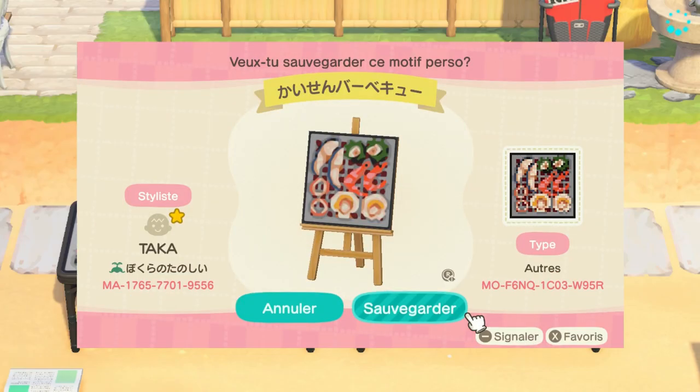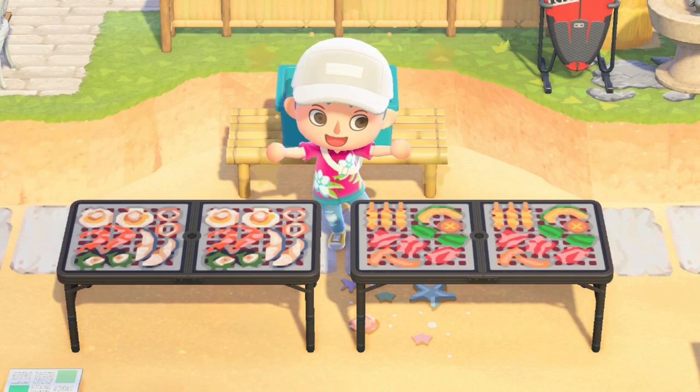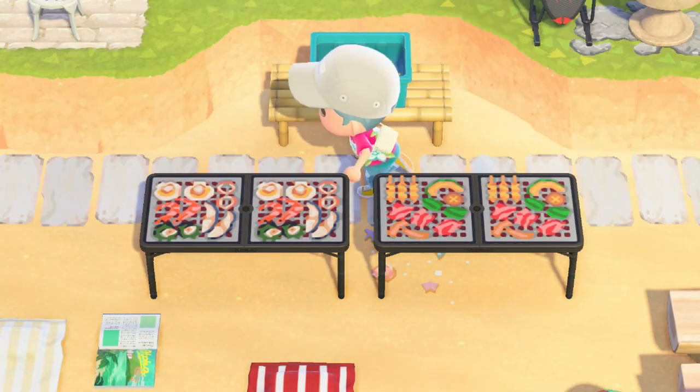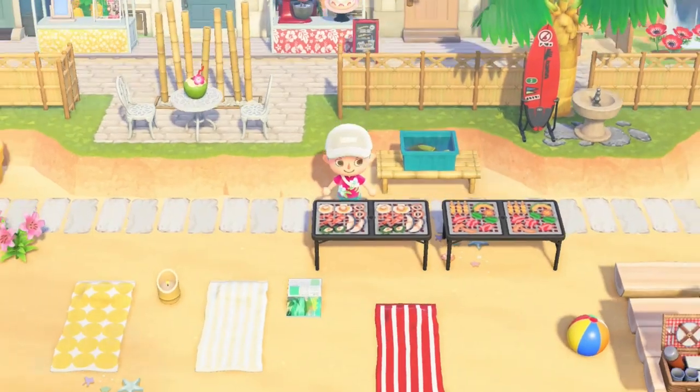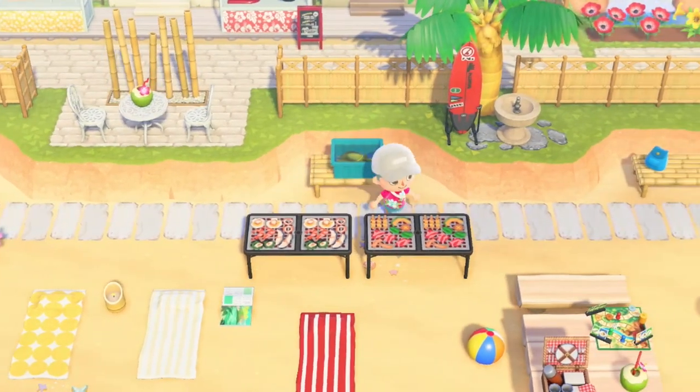After all this playing around on the beach, you're probably hungry, right? What about some barbecue? This one comes in two versions — meat and veggies, or seafood. Just put this design on an outdoor table and get cooking.